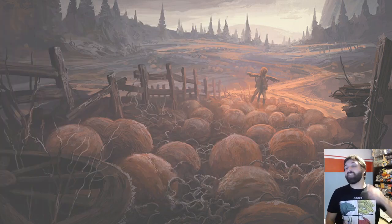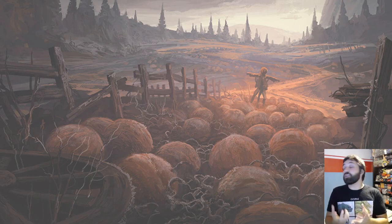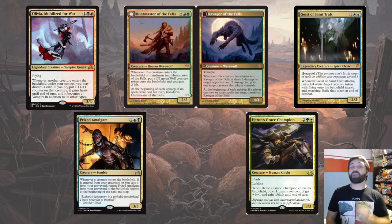Instead of talking about things that aren't going to be in the set, let's talk about things that are. There is one mechanic that continues right the way through all of Innistrad — and it's the first thing you think about — it's the tribes. It's not the transform mechanic, because in Avacyn Restored there were no transform cards at all. There are five main tribes on Innistrad, all based around the allied color pairs: black-white vampires, red-green werewolves, blue-white spirits, blue-black zombies, and green-white humans.